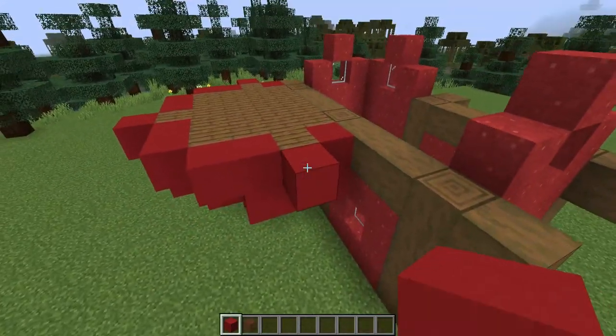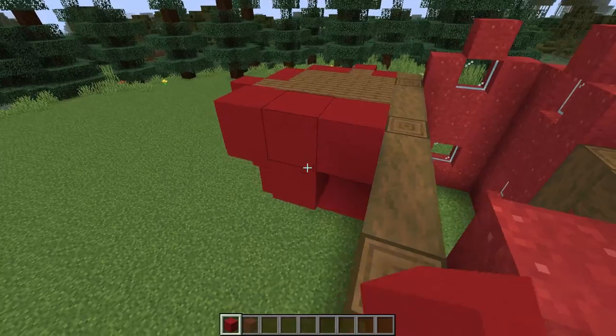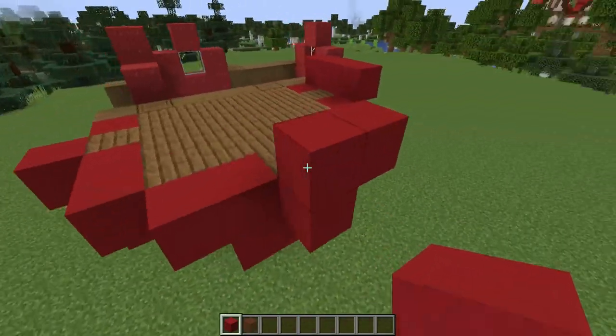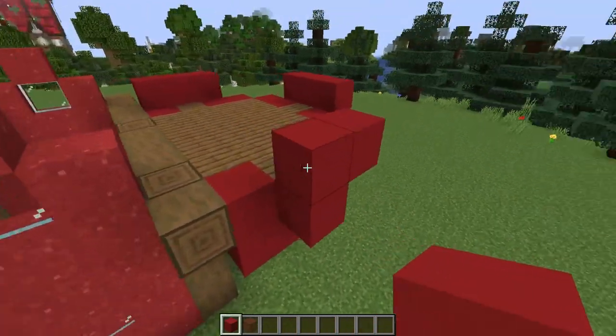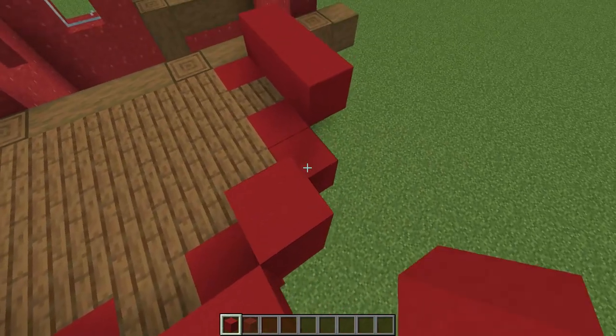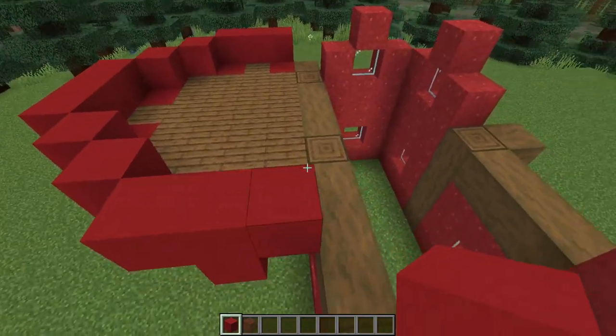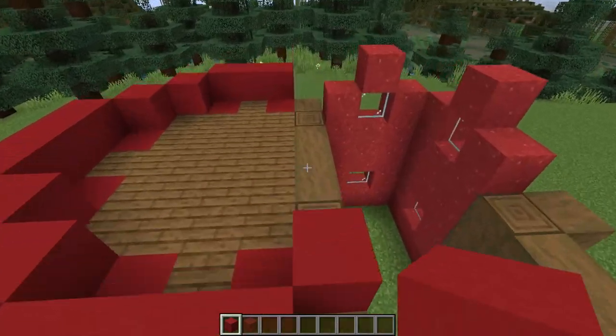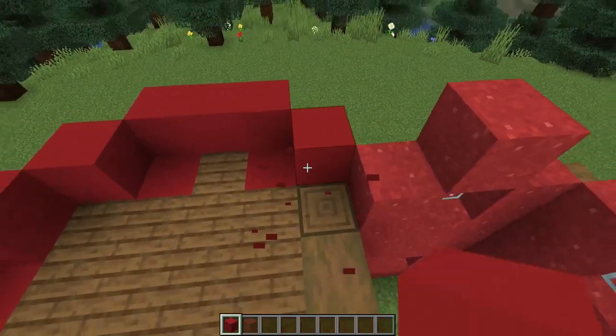For this next layer I'll come one to either side building up from this centre block here, and I'll do this on each of the faces of the strawberry. Then I'll just connect on the diagonal like this. When it comes to this corner here we're going to start building on top of these spruce blocks to connect it up to where the roof will be.